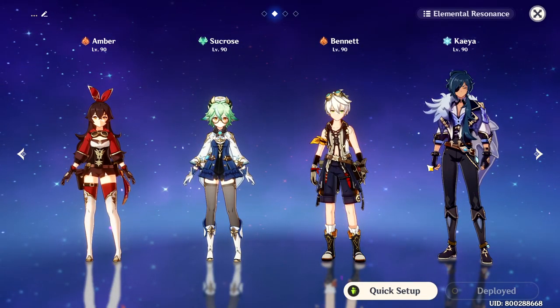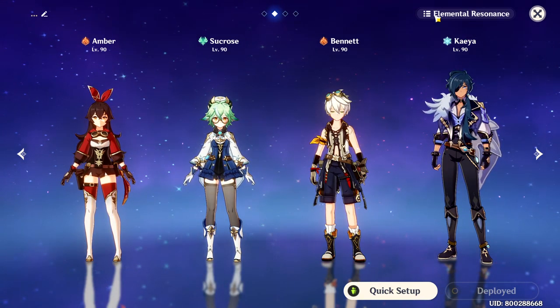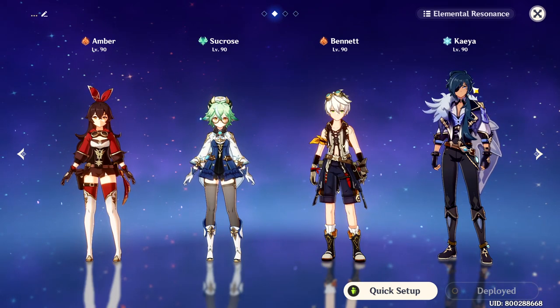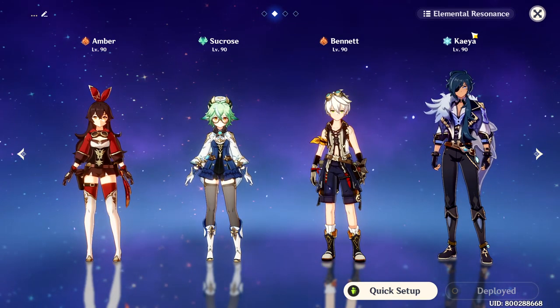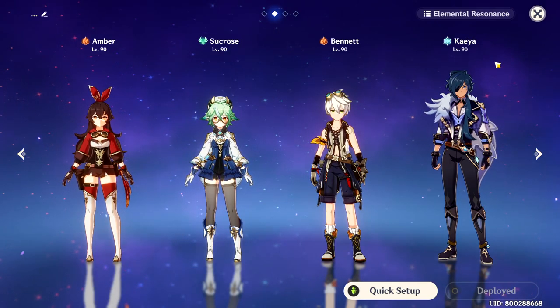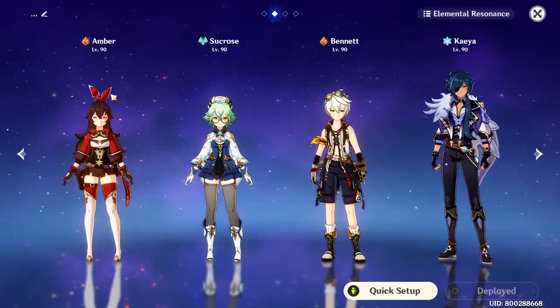The most important member of this team would be Diona, but you can also use Kaeya I guess. It doesn't really matter how you build them — the only purpose of the cryo character is to apply cryo and for Amber to trigger melt.